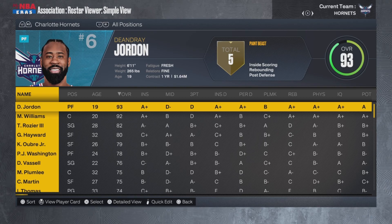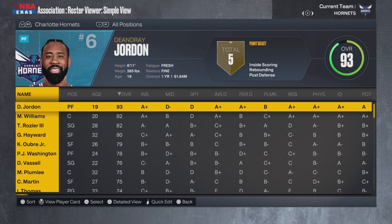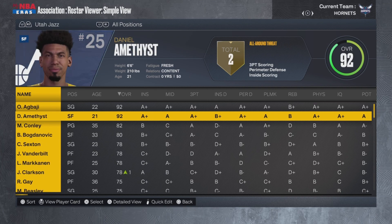What I went ahead and did, just like last week, is I put each rookie on the same team they play for in real life, along with their player comparison card. Up first, we have the Charlotte Hornets with DeAndre Jordan — because the real DeAndre Jordan still plays in the NBA — and Mark Williams, a 92 and 93 overall. We are using the evolved versions. You will notice that LaMelo Ball is not on this Hornets team, because I went ahead and made every single team in the league around the same skill. I'll show you what I mean after we go over what the Utah Jazz look like.